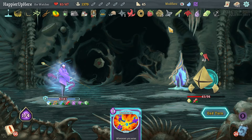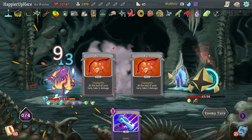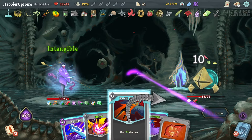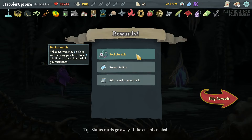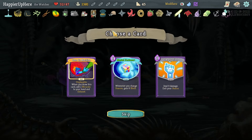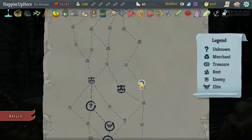Another Apparition — let's do that. Although I sort of regret taking the Stone Calendar because that would kill most enemies now. Pocket Watch: whenever you play three or less cards during your turn, draw three different cards that they serve you next turn. That's really good! Mental Fortress or Empty Fist — I already have enough Empty Fists. Let's take the Mental Fortress I guess.